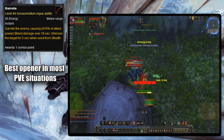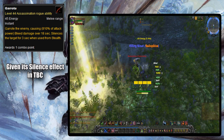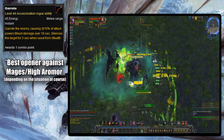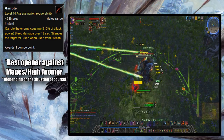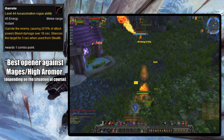In the Burning Crusade, Garrote was given a three-second silence in addition to its dot effect, instantly turning it from a joke ability into a good one. With its silence effect and its terribly low damage fixed, it became a legitimate option over the other two openers, instead of a begrudging choice. In PvP, it became the best opener to use against mages since they could simply blink out of Cheap Shot, and was a nice alternative when bursting down high-armor targets like bear druids or plate wearers, since the bleed wasn't affected by armor like Ambush was.